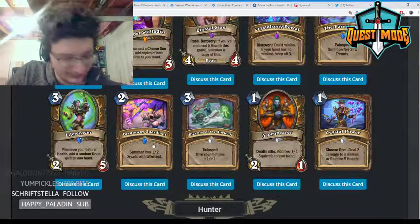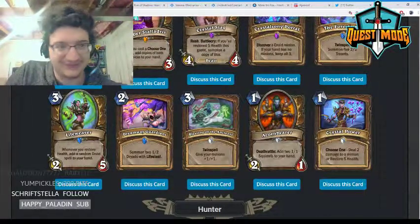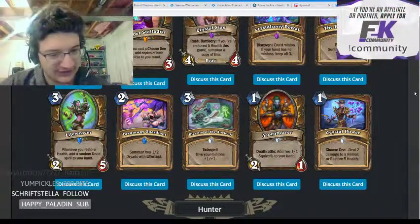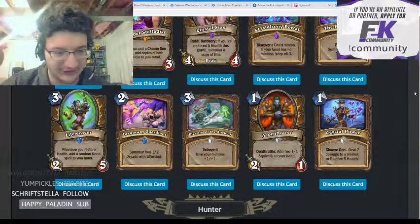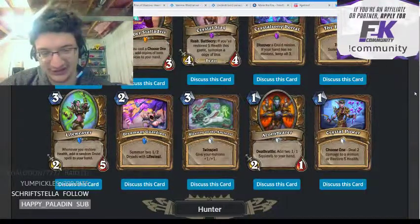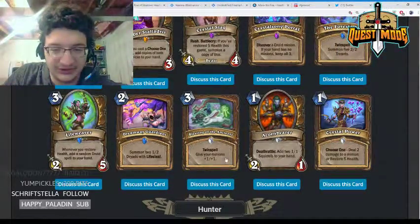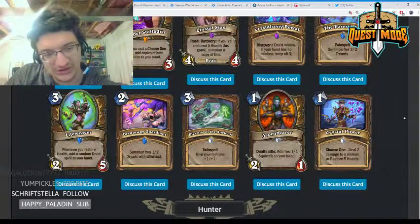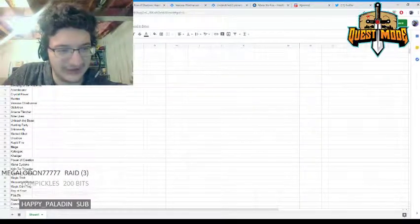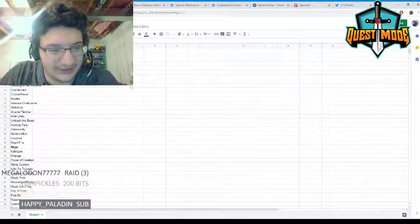Dreamway Guardians — two mana, summon two 1/2 Dryads with Lifesteal. This is basically a weaker Echoing Ooze in my eyes. You aren't going to play this in aggro Druid over Echoing Ooze, and aggro Druid doesn't even play Echoing Ooze, so I just don't see this making the cut. 1/2s with Lifesteal just aren't impactful enough, and it's worse than Echoing Ooze.